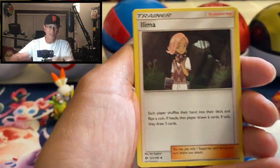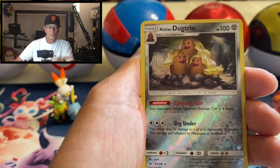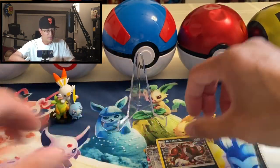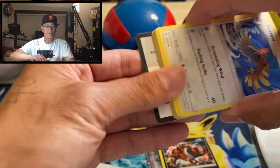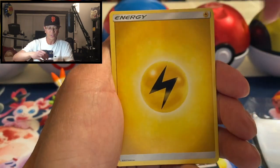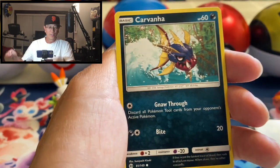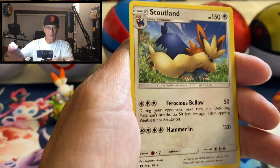Okay — Hypno, Limanade, Dratini, Lillipup, Bonsly, Psyduck, Litten, Alolan Raticate — reverse holo and a Krookodile holo rare. Okay, that's our very first holo rare. Last pack, magic guys — Lightning Energy, Professor Kukui, Raichu, Nest Ball, Ferroseed, Snubbull, Sandile, Pikipek, Carvanha, Professor Kukui reverse holo, and three, two, one — Stoutland regular rare.